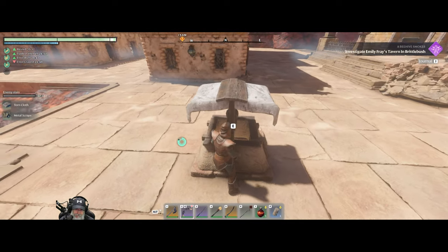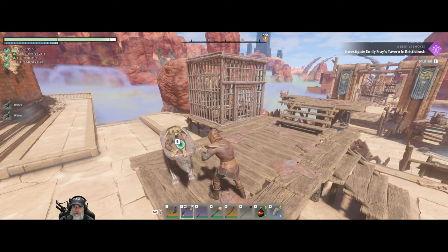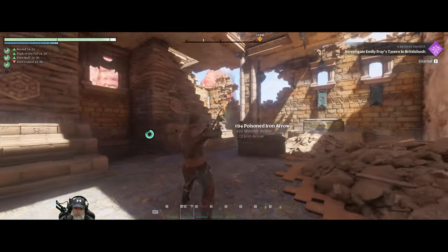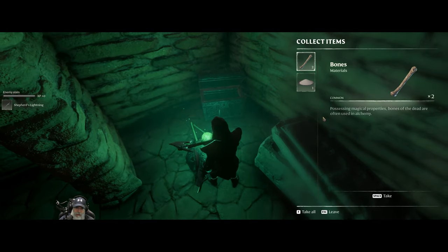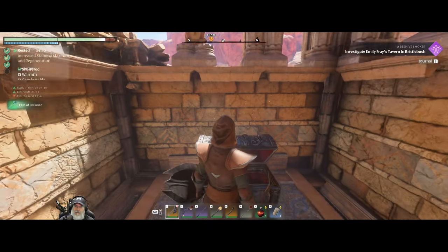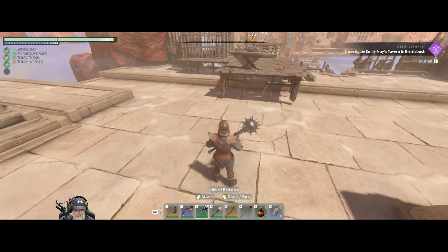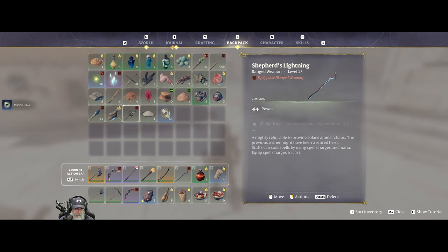It's just a different styled well - pretty cool. Another repair station. Level 23 shepherd's lightning staff. Level 23 club of defiance, level 66 - that is probably a two-hander. Yes it is. Pretty cool, but we're not doing two-handers in this playthrough. This is 44 power versus 40 - so that's actually an upgrade - but we'll salvage it.